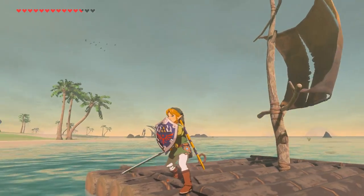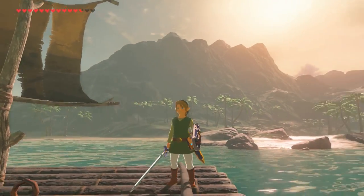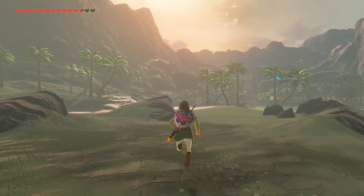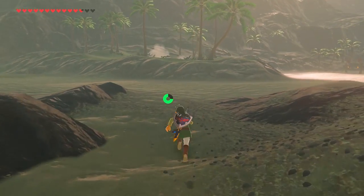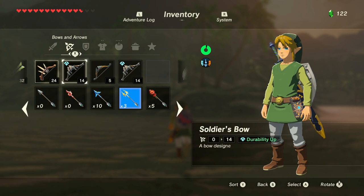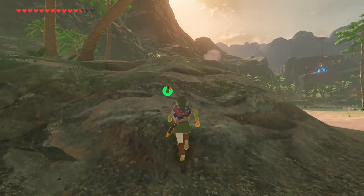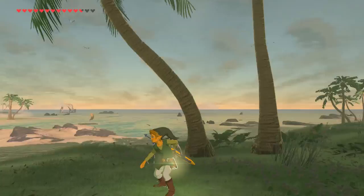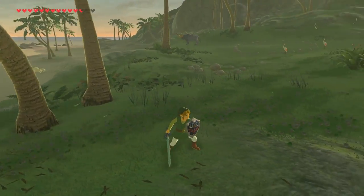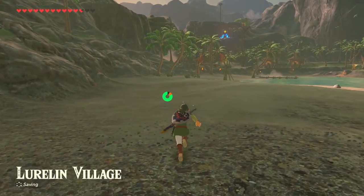This is Toon Link Amiibo. I hope you guys enjoyed this video and like how these guys look. I personally am going to be using them throughout the entire game — there's no reason for me to go back to using regular Link. Look how clean he looks, especially with the Hylian Shield and the Master Sword. All I need really is just a good flashy bow — like a Hylian bow or something. These bows are pretty alright, but they're obviously not as good as the original Hylian stuff.